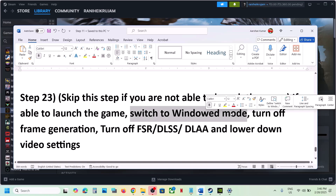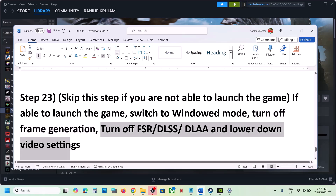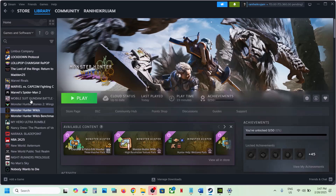If you're able to launch the game, go to the Graphics options and switch to Window Mode. Also turn off Frame Generation — this has worked for many players. You can also turn off upscaling, turn off DLSS or FSR, and lower the video settings to Medium, then launch the game and check.